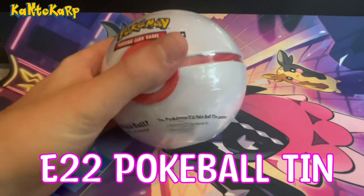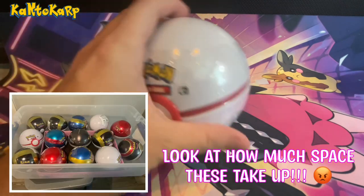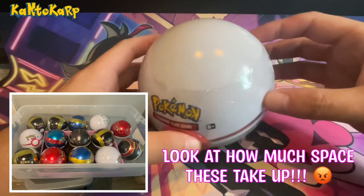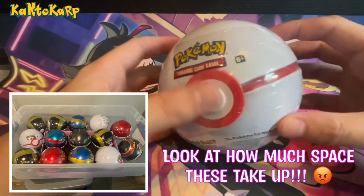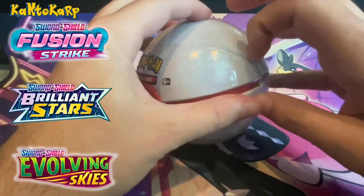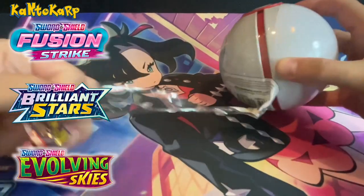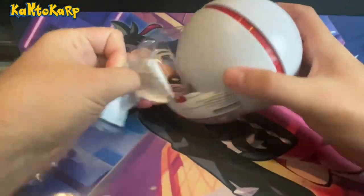Welcome back y'all. You all know I really dislike these Pokéball tens C22, but Walmart had a really good deal on them — they're five bucks a pop. I believe they have Evolving Skies in them, so let's crack it open and hopefully we pull something good together. Another reason I hate these things is that they're gonna come off...